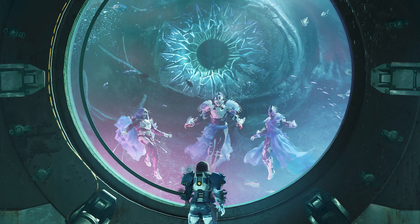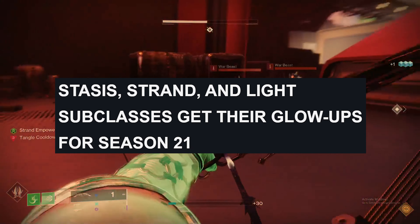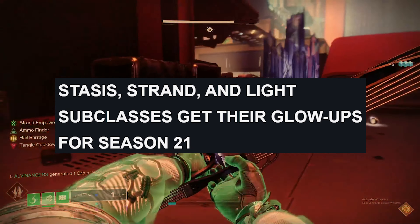We couldn't have more of a green light that we're heading back to Titan — Sloane has contacted us. Sloane has been MIA for some time with the disappearance of Titan. We've speculated on how she may have survived: was it some new suit hinted at in the lore, or maybe she has some kind of Taken armor? Stasis, Strand, and Light subclasses all get their glow-ups for Season 21.